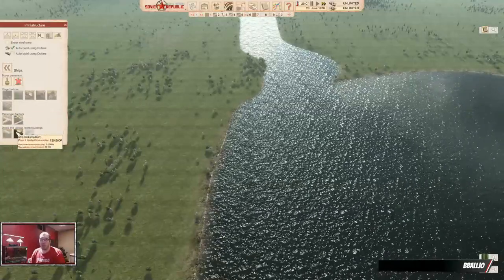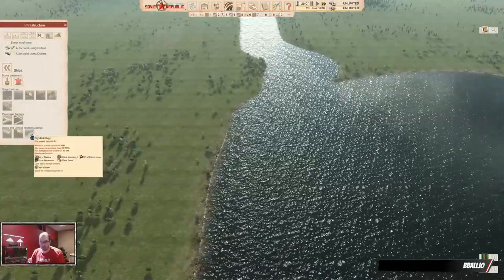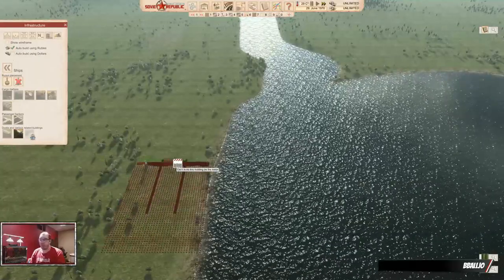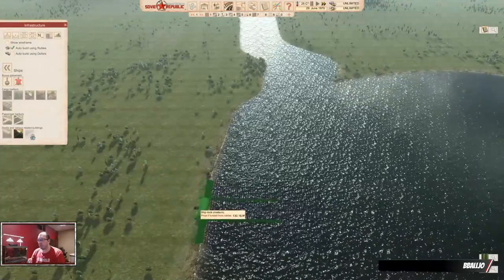You also have a ship dock, a ship dock medium, and a dry dock. The dry dock is where you build your ships yourself. A ship dock is where you can buy your ships. The size of the ship dock does matter — you cannot buy a large ship at a small dock.